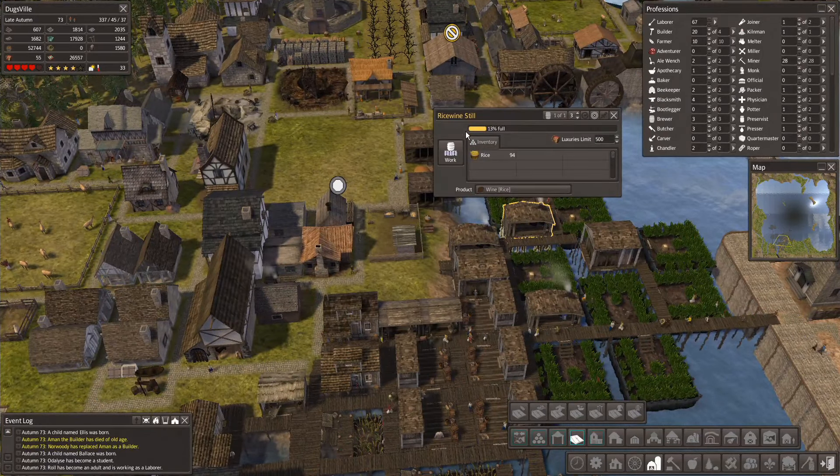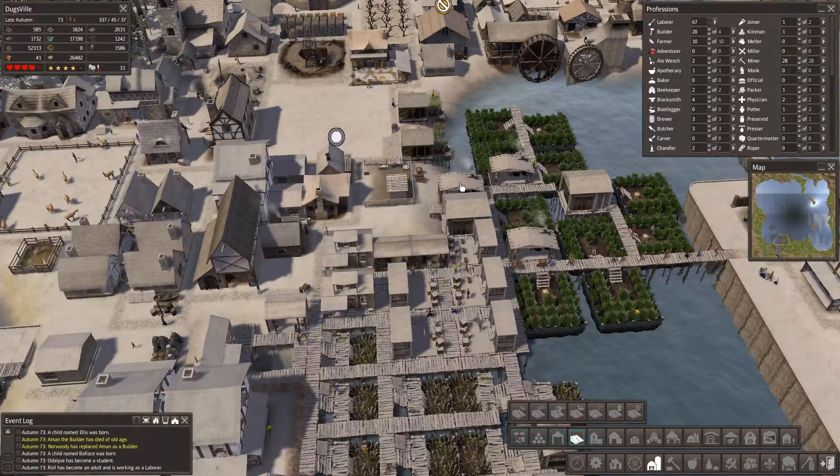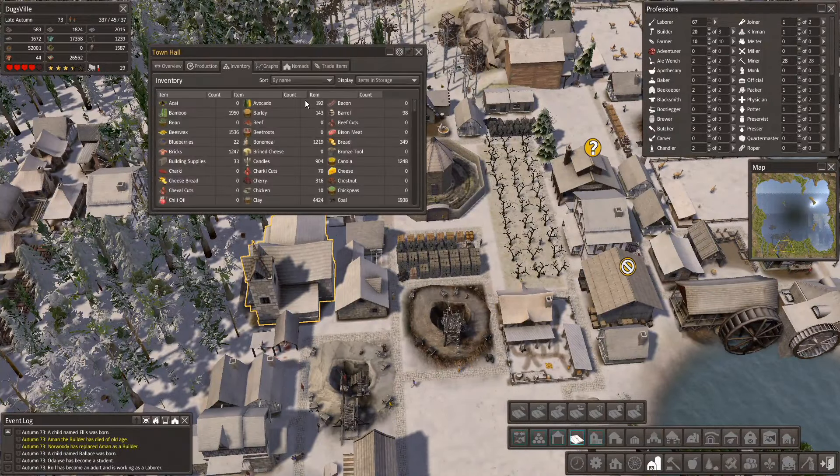I know that these are the rice stills — they come here to drink, which I find very weird. But that's okay, whatever. Let's check our inventory real quick on ores.